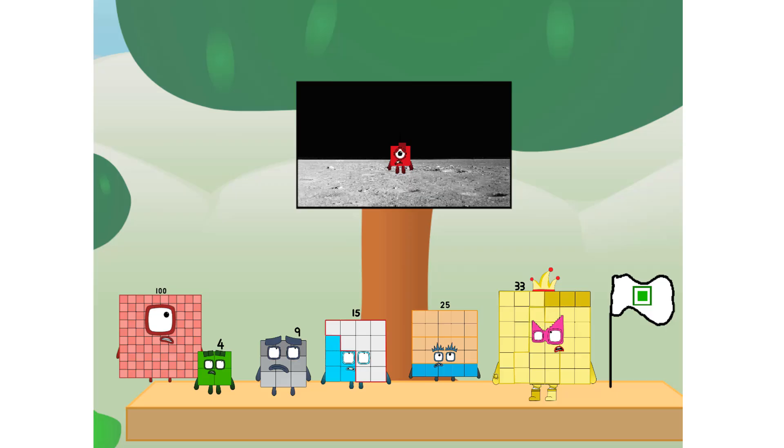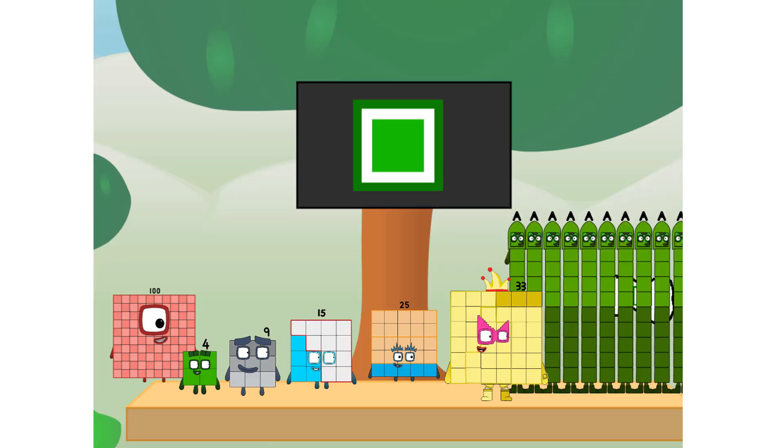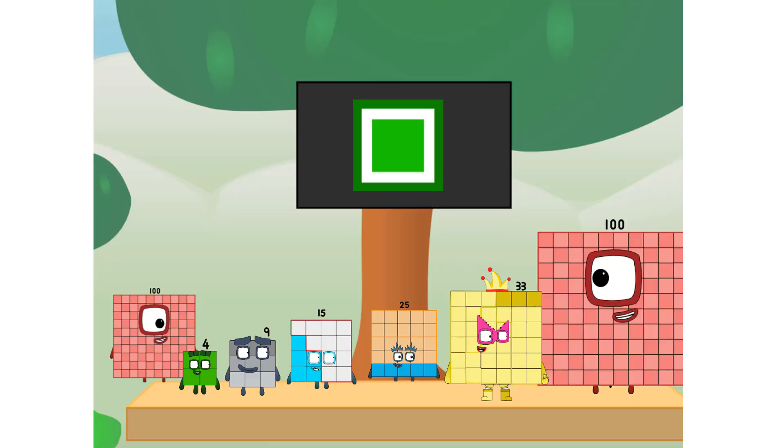We have a party! I forgot the flag. Don't worry little one, I'll take care of this. Ninety-nine. End time promise. No rockets. Square power only.